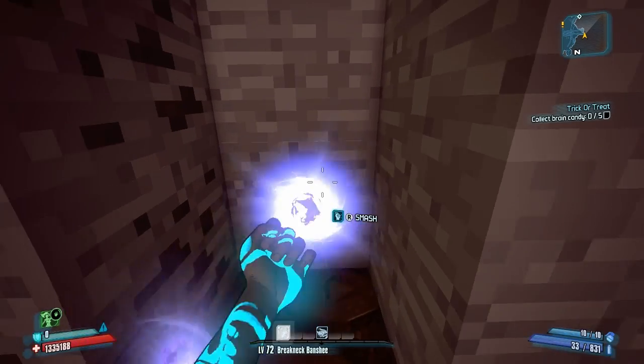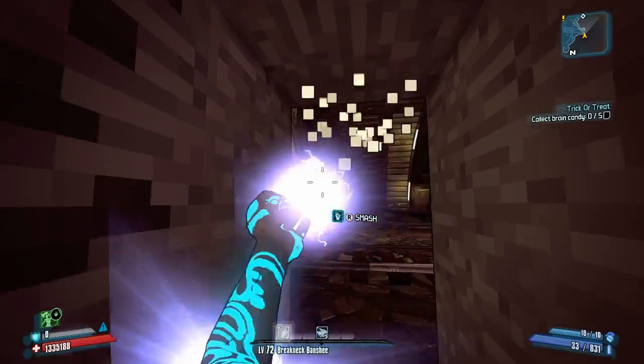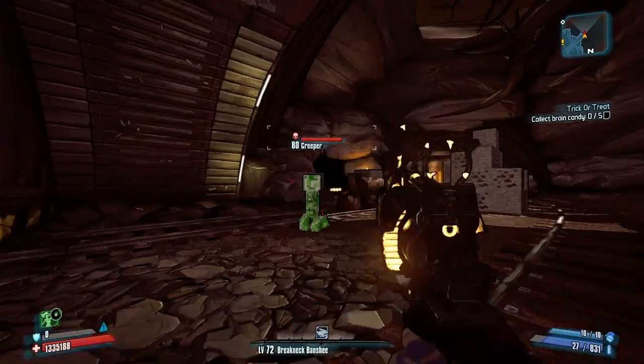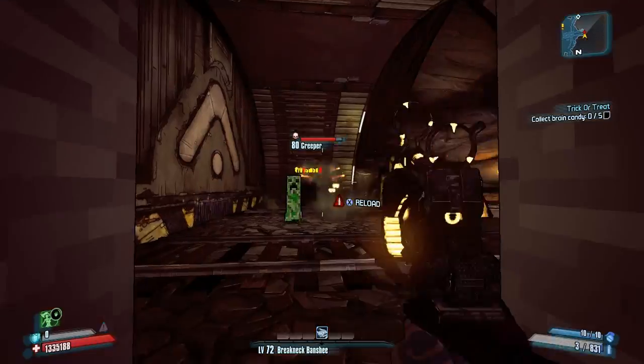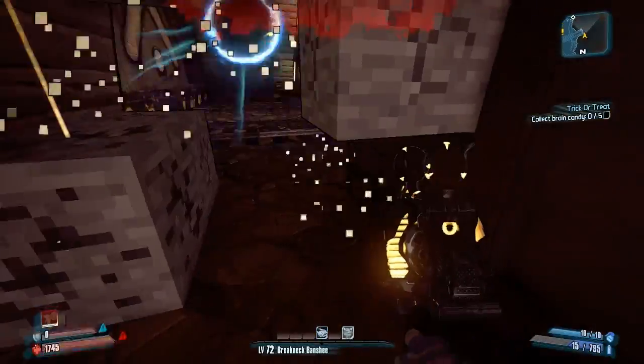The Blockhead is one of those shotguns that's good whether you use the B-Shield or whether you don't — that's kind of what I was going for in my top five shotguns video. There's a link to that in the annotations on screen.